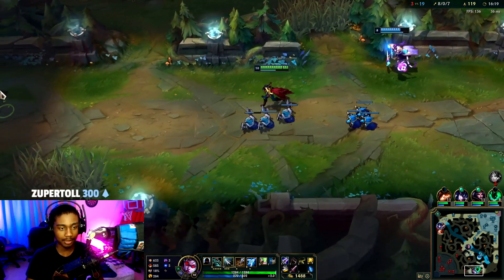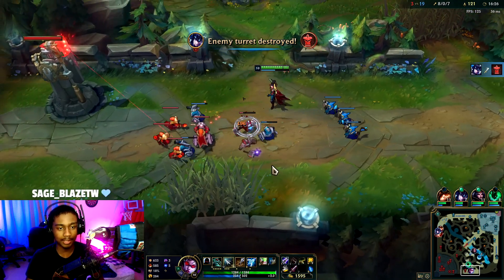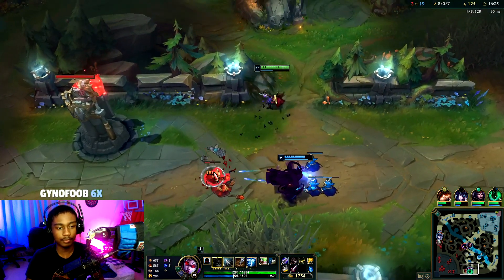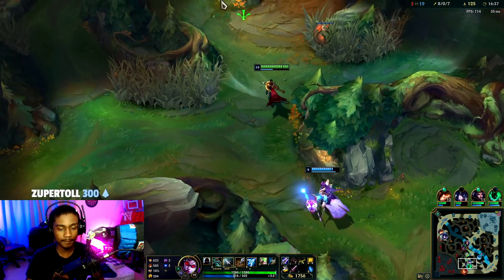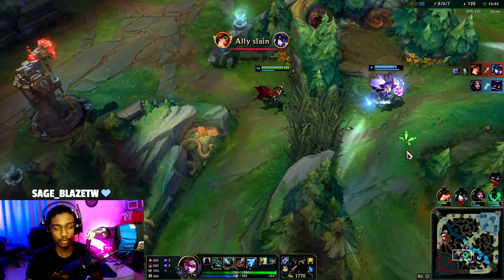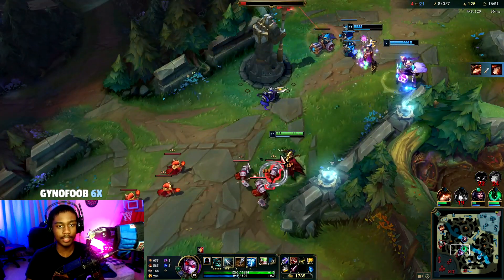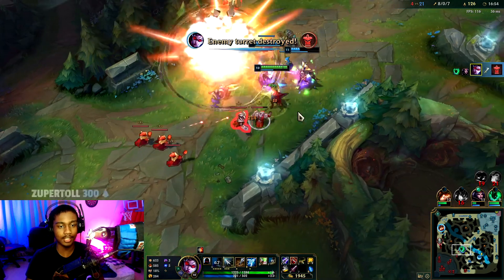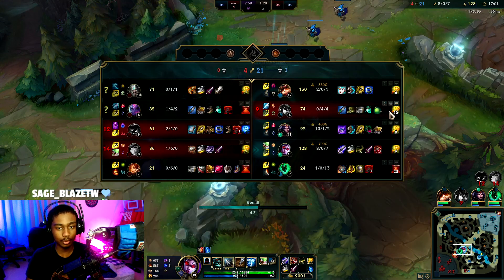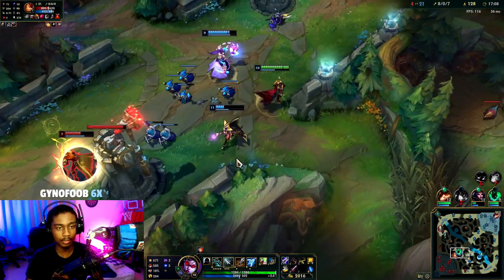Top is probably gone. We're going to clear this and then look to take mid because bot tower has got enough defense to hold. Shove that in and then look to go mid. We're so close to having enough for Rageblade.